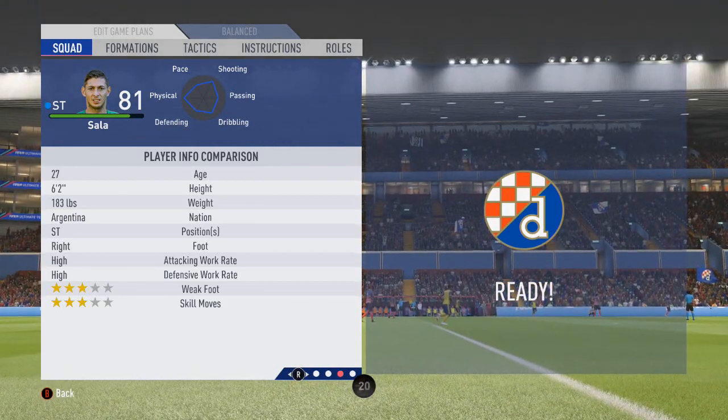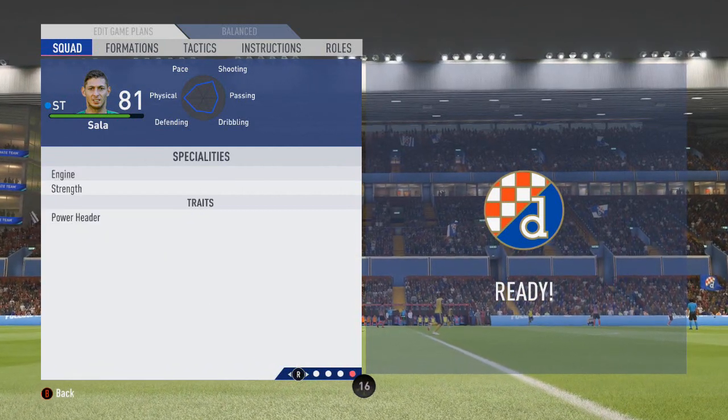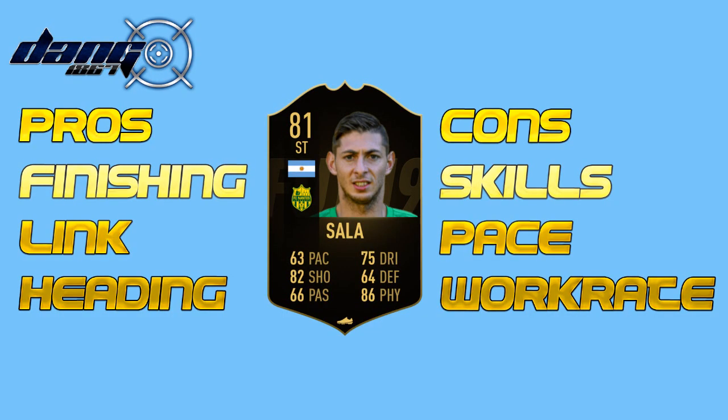The traits and specialties coming up right about now for this Argentinian. He has the engine and strength specialties and the power header trait. The pros for this striker are his finishing — he's very, very good in and around the box, whether it be with his left or right foot. He generally gets his shots on target and gets a few goals.